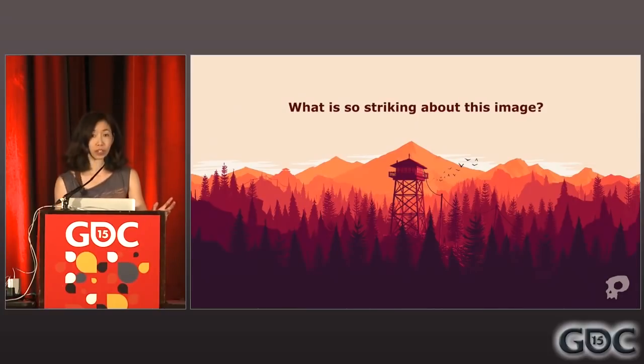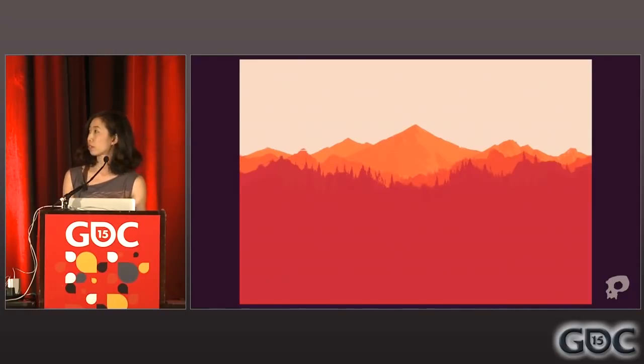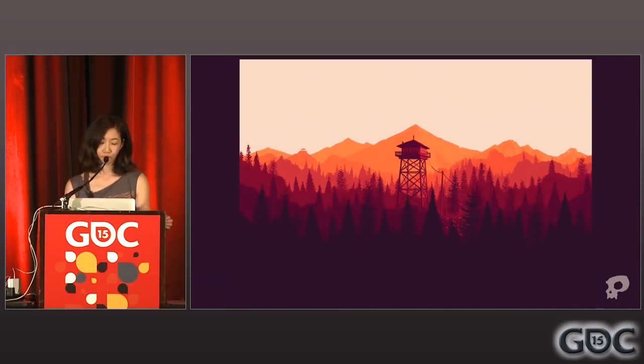Now let's look at what is so striking about this image. If this is to be our art direction for a 3D game, we really need to clearly understand what makes this image so special, why it makes people feel the way they feel when they see it, before we can even attempt to translate this into the game. I'll pick three key points to talk about. Number one: the colors. There are beautiful and bold colors here, and they're in very distinct layers. Each layer adds to a feeling of great depth and distance — pretty perfect for a wilderness game. And the color palette itself really sets the right tone for a mystery in the woods.